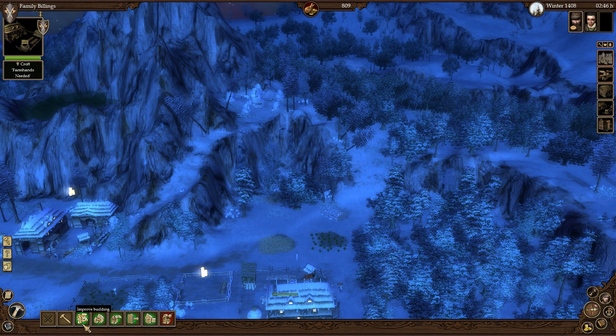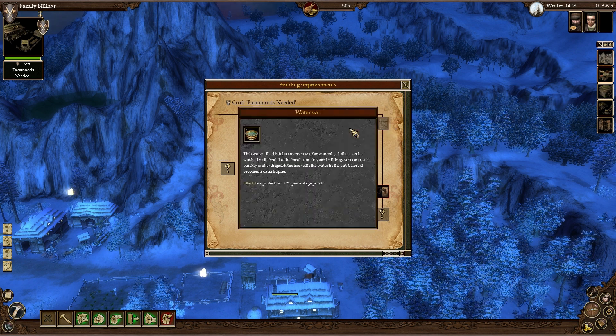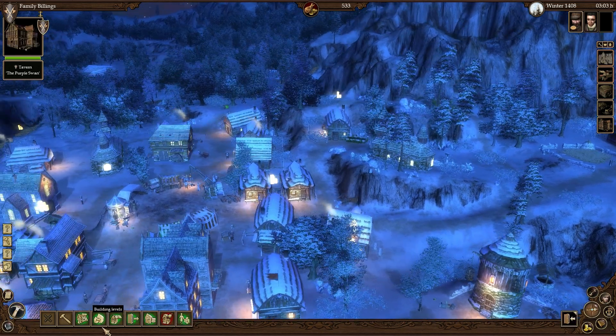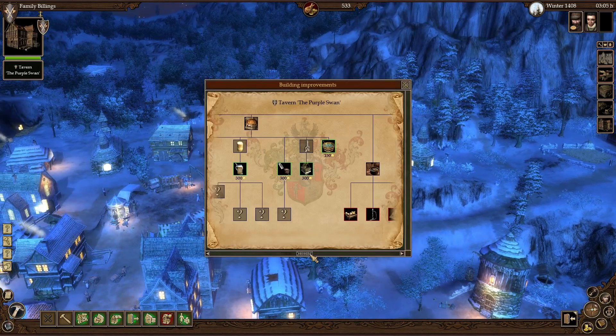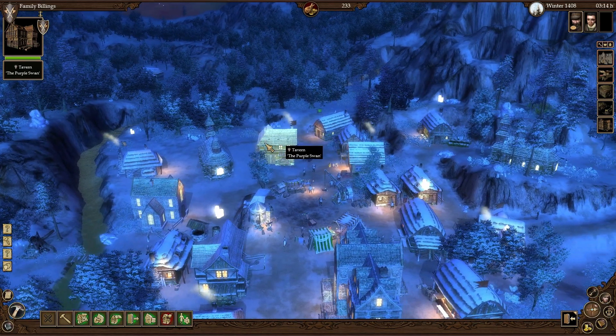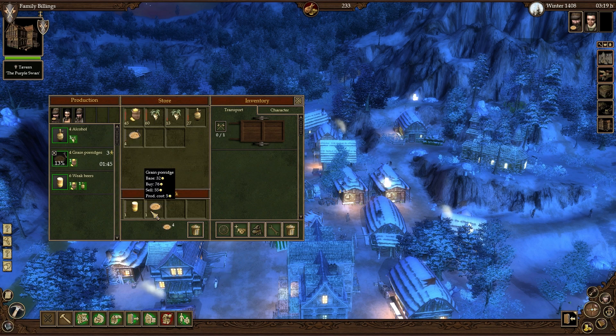Let me go ahead and improve the building — add a water vat and a window grill. This gives me fire protection and burglary protection. I might do the same for the tavern: water vat and window grill. That's just going to help when people start to vandalize and stuff like that.